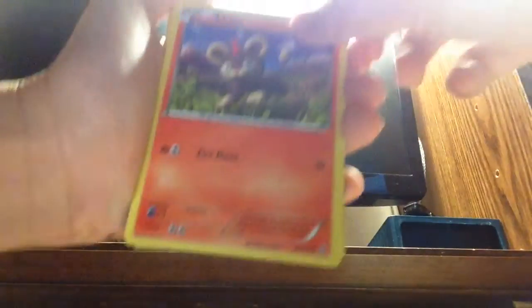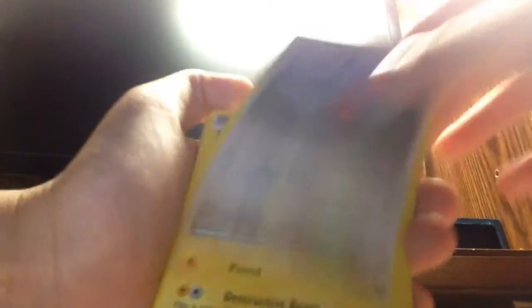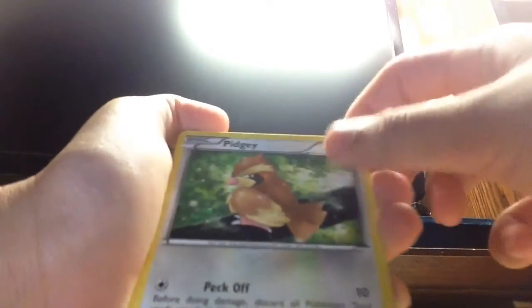There we go. Let's see — Lit Leo, Disco, Fletchling, Herceptile, Petchy.